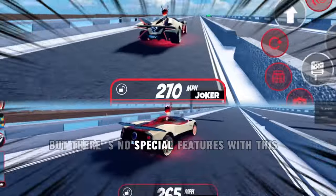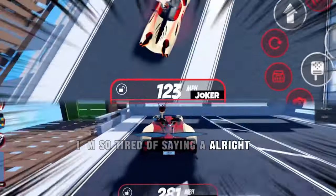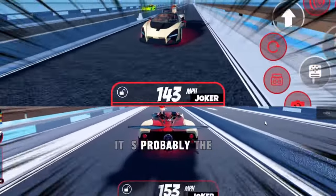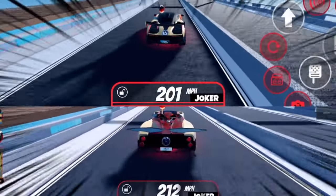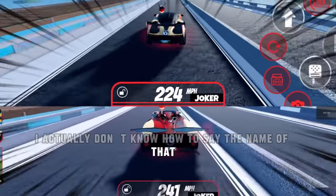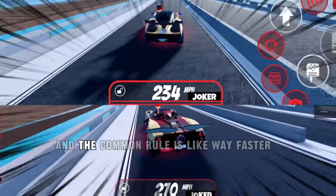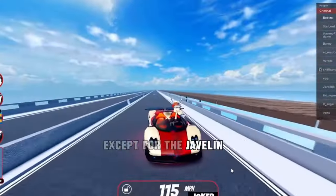But there's no special features with this Apollo vehicle. I'm so tired of saying Apollo. I guessed wrong. So now for the Snake, the final vehicle. I know one thing about the Snake — it's really good at handling, probably the only vehicle I like to use for handling. But so far speed is similar. It's looking like the Carabano, whatever it's called, is faster. The Carabano is way faster — it kind of dominated every vehicle except for the Javelin.